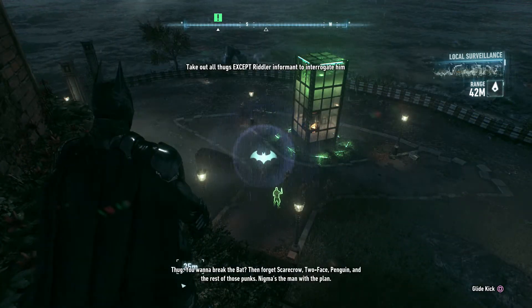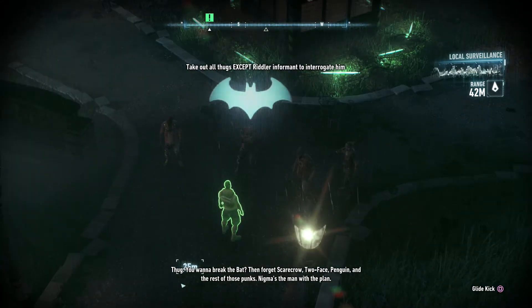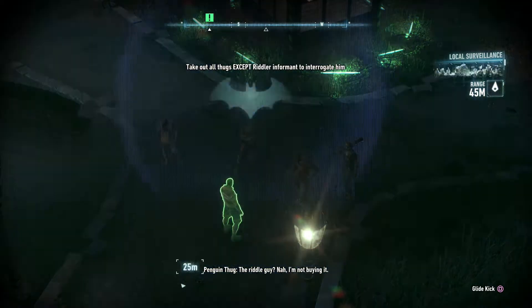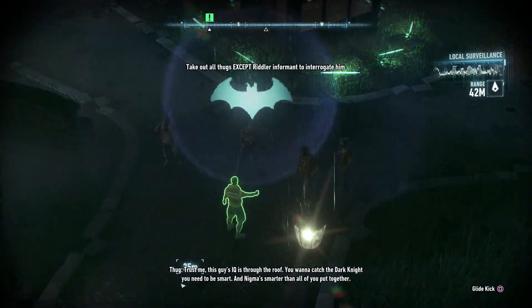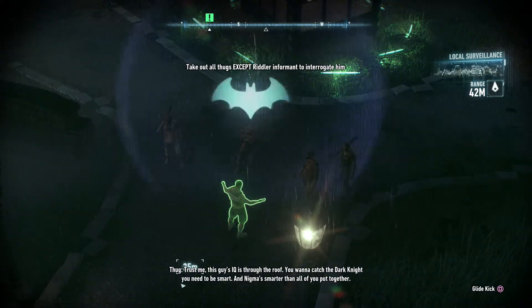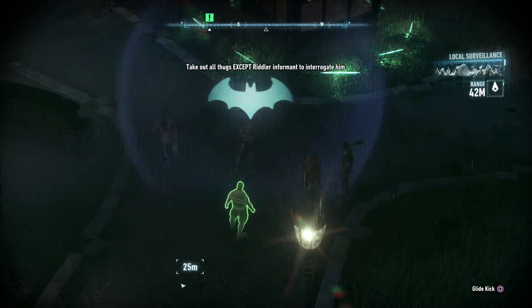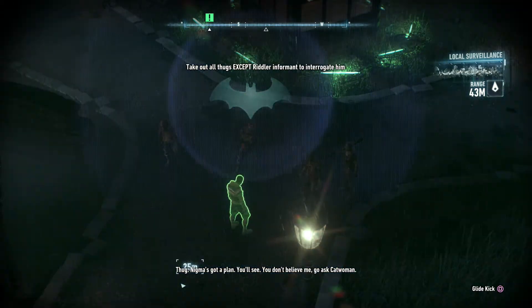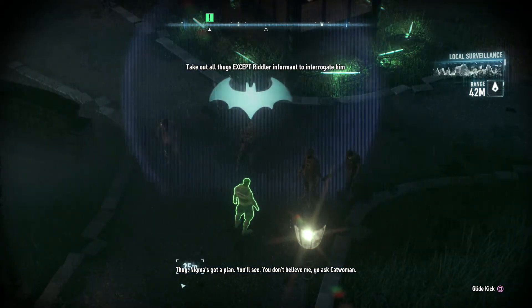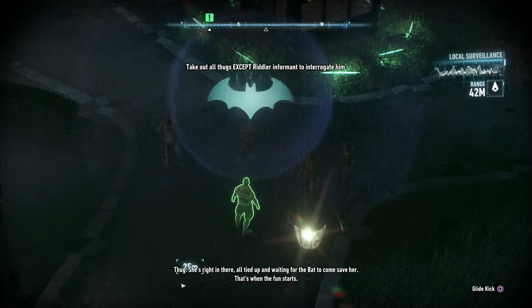You wanna break the bat? Forget Scarecrow, Two-Face, Penguin, and the rest of those punks. Nygma's the man with the plan. The riddle guy? This guy's IQ is through the roof. You wanna catch the Dark Knight, you need to be smart, and Nygma's smarter than all of you put together. If he's so smart, how come the bat's still alive? Nygma's got a plan. You don't believe me? Go ask Catwoman — she's right in there, tied up and waiting for the bat to come save her. That's when the fun starts.